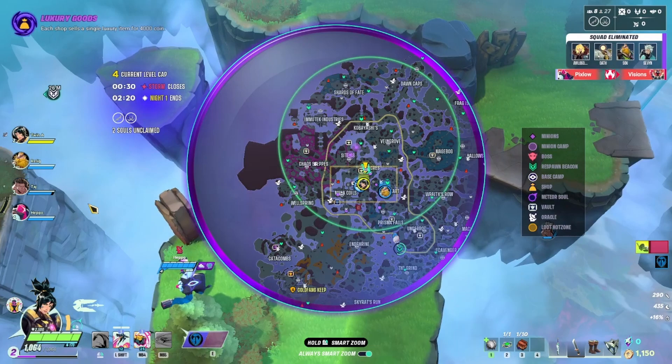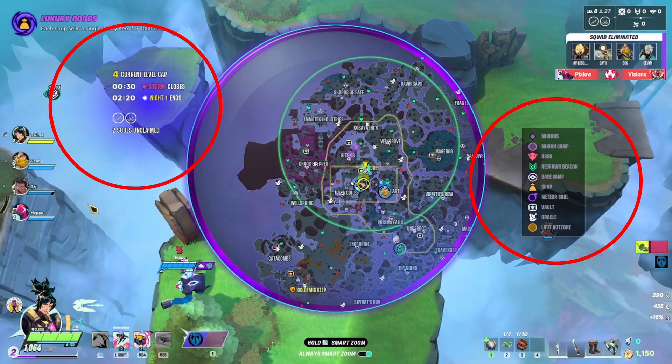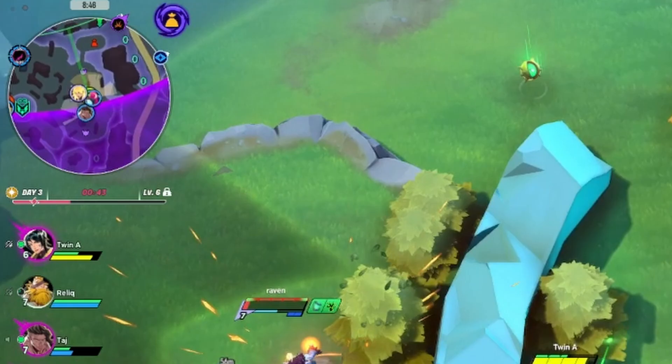When the full map is shown, it will have current match info available for you to glance at as well. A more important timer is located just under the mini-map. This gauge tells you if it's day, night, or an end-game cycle, how much time is left in said cycle, and what the level cap is currently. It also has a star symbol on it — this little icon tells you when the storm is going to start closing into its next destination, so use it to plan accordingly.